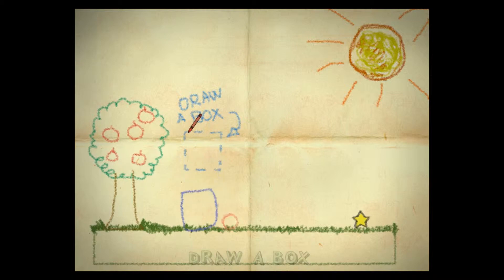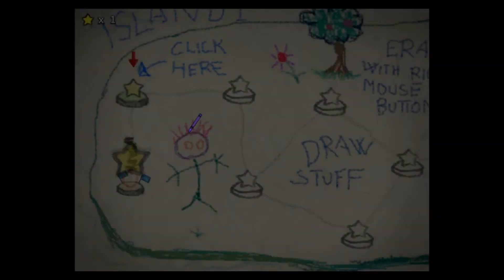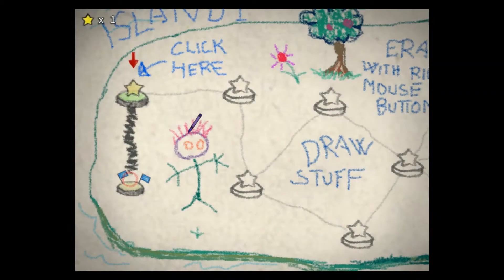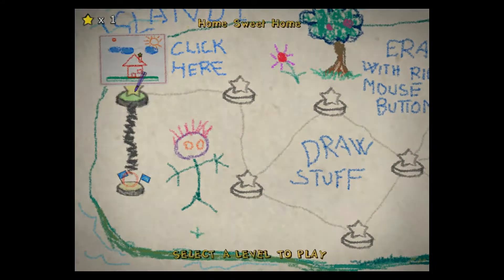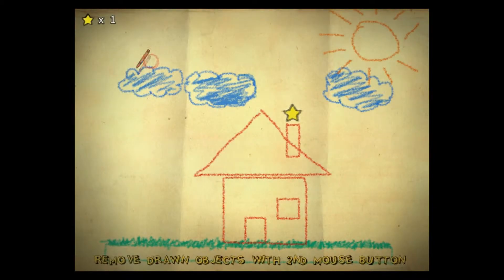I guess I should point out the main point is to get the ball to touch a star — that's how you beat the level. You use your mouse pointer, which is a crayon, basically. Hence the name. And you draw things to find the path to the star or to move the ball.